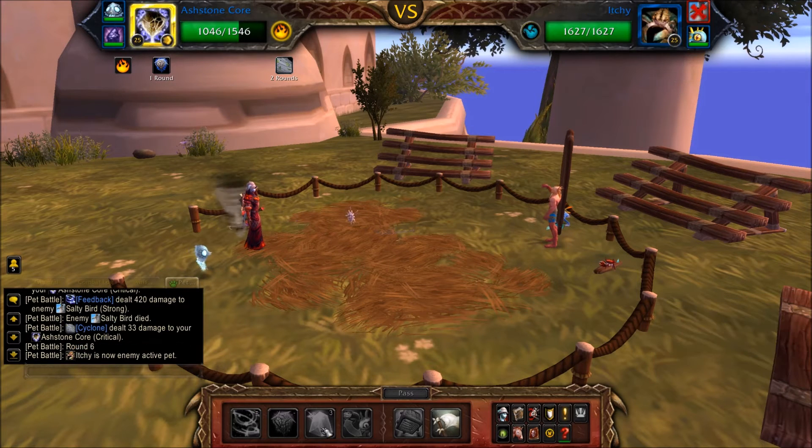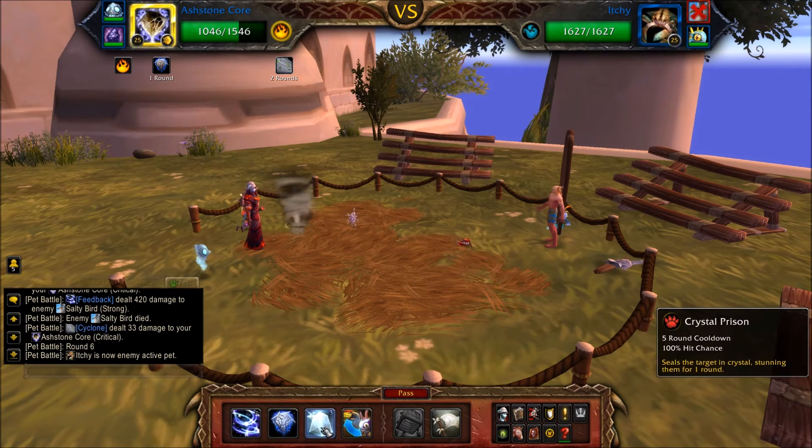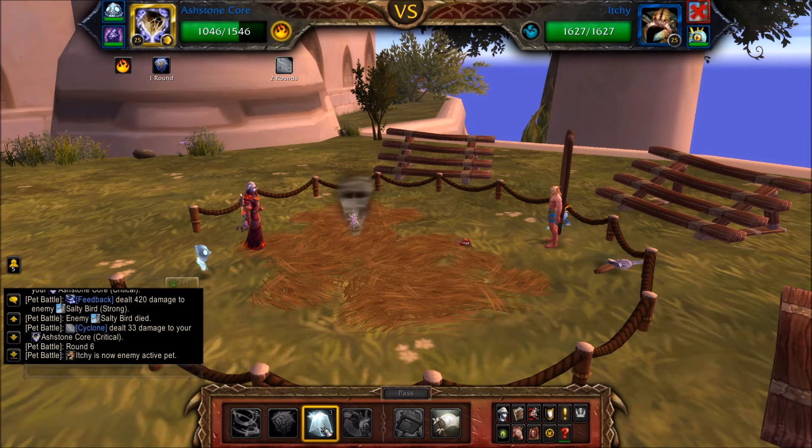When Salty Bird is defeated, Ichi will rejoin the battle. Cast Crystal Prison to stun him again and make him swap out for Gromit.